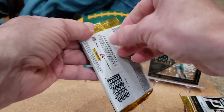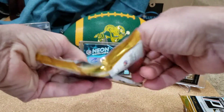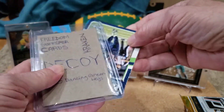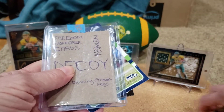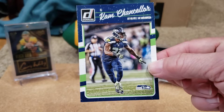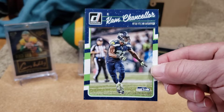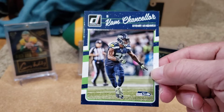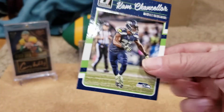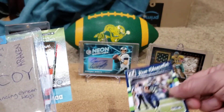I haven't opened this before, not totally sure what we're going to get. This is a cool design. We've got a Seahawk here — Cam Chancellor. Shout out to Cash and Dad Pack Busters, big Seahawk fans. I like the color scheme on these, they look really super cool.